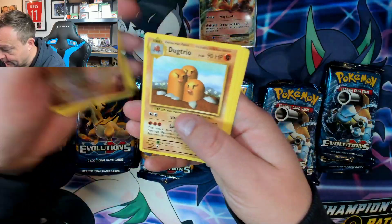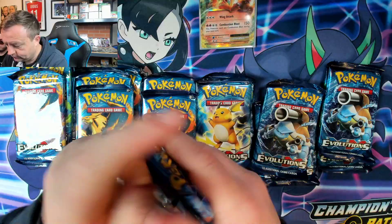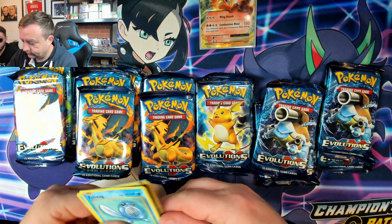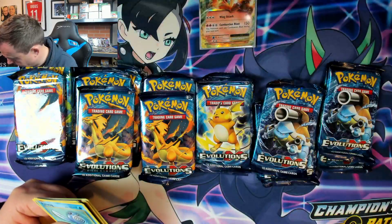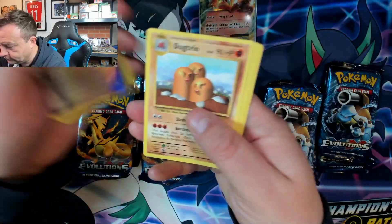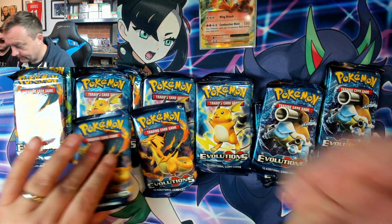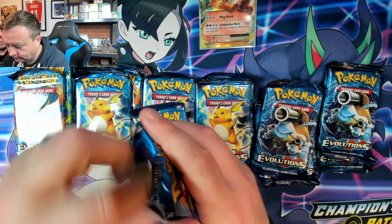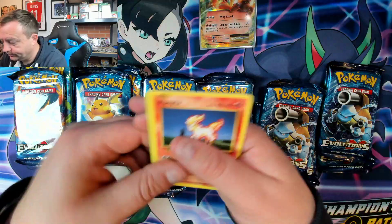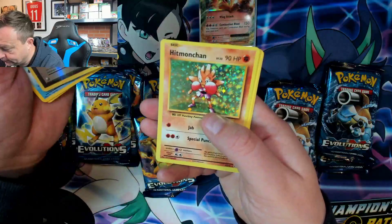Onix and a Dugtrio. Non-holo Dugtrio, non-holo Dugtrio. We want that holo Charizard — that's what we want. Oh, Hitmonchan!